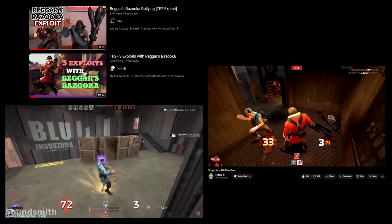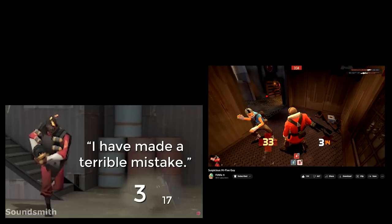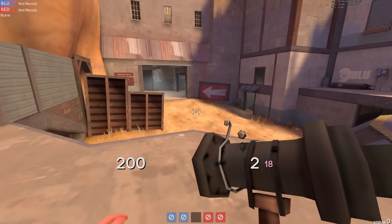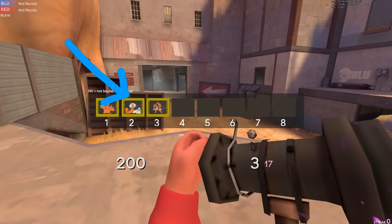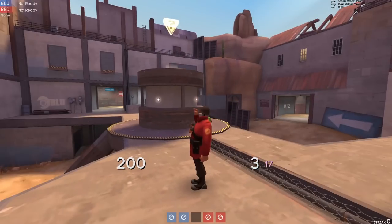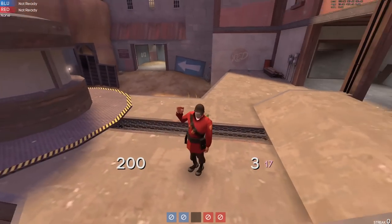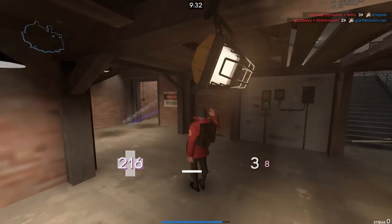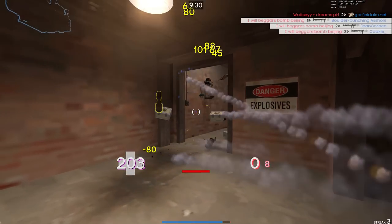I think this technique — or rather oversight — is one we all recognize, used and abused before. This oversight basically works like the other oversights I'll be showing. The oversight happens when you interrupt the loading of rockets. In this case, we're interrupting loading the last rockets with a taunt. In this loaded taunt state, you're fully able to move your mouse and thus choose where you're gonna fire your rockets, dealing around 300 damage depending on the damage fall off, how many rockets you load, and where the rockets are gonna go due to rocket deviation.